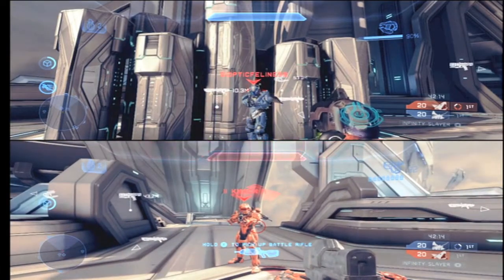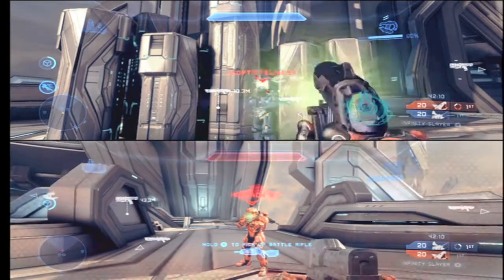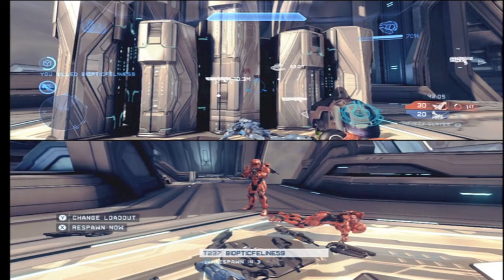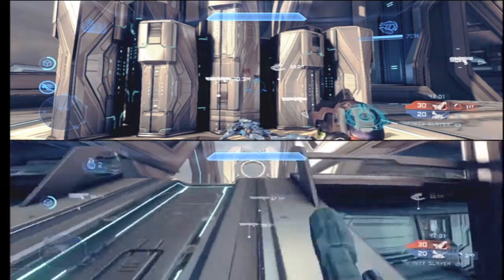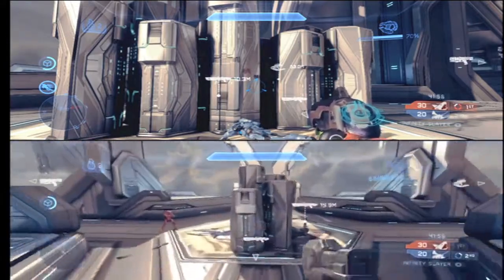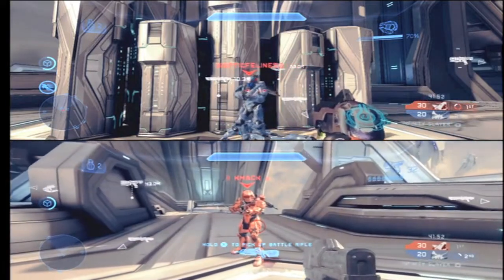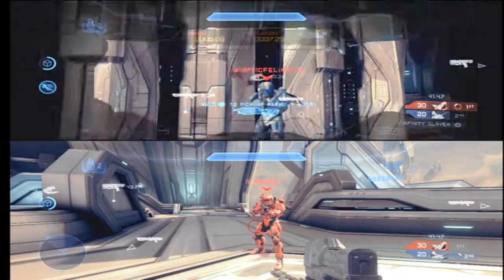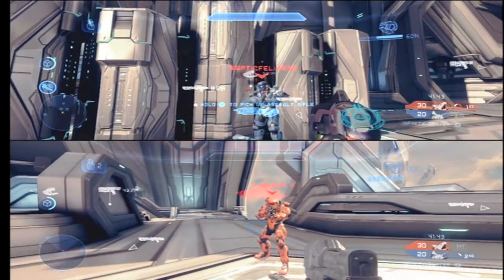This gun is made to hold charges so that you can do a one-hit melee after a full charge. Something people may not know is it's actually super effective against vehicles. If you get a full charge into any vehicle it will stop moving — it will be shut down for a few seconds and you can run over and board the guy. It works against all vehicles including the Mantis, Banshee, Ghost, Warthog — anything in this game. A full charge shot will make it shut down temporarily so you can run over and mantle the guy.